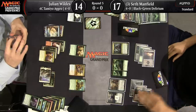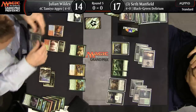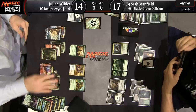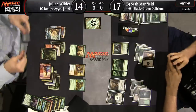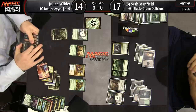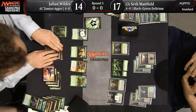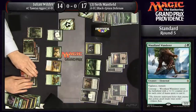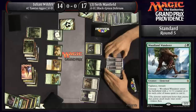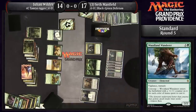Looks like Julian found another Cub off the top. Long Tusk Cub doesn't stack particularly well, especially in a situation where they're not getting through and Julian had to use a lot of energy to have the Cub trade for Ishkanah. He's cracking another clue but just finds a land. Woodland Wanderer though — it's going to be a 6/6 here, a 4-mana 6/6 with Trample and Vigilance. Kind of felt like Woodland Wanderer never got its time to shine, but it's looking good in 4-color Tamiyo aggro.